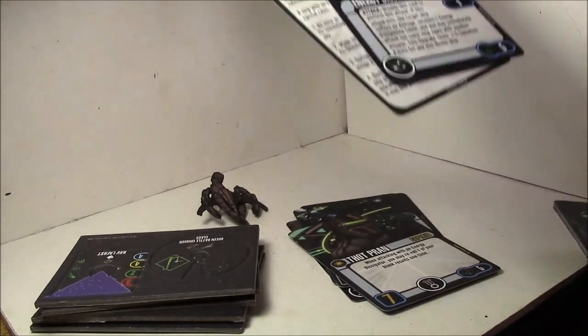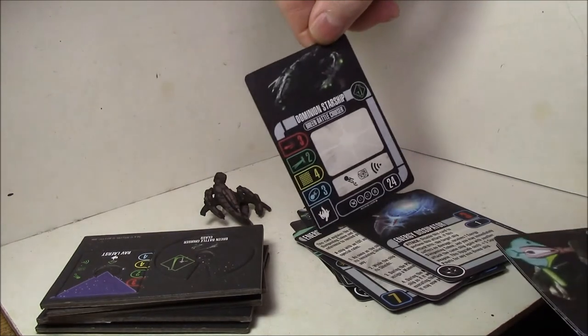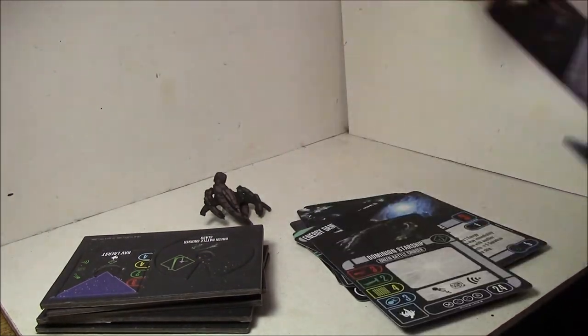The energy dissipator card is the exact same as the one included with the other Breen battlecruiser. There's also a standard Dominion Breen battlecruiser generic captain card.